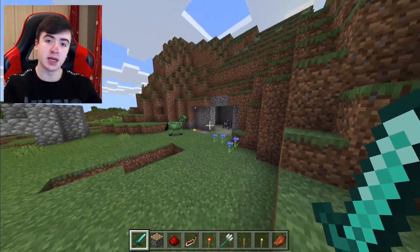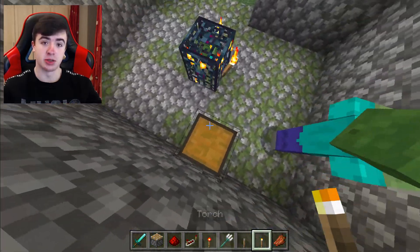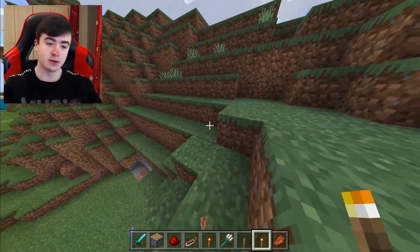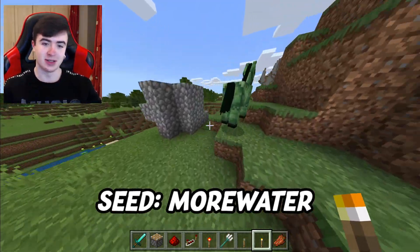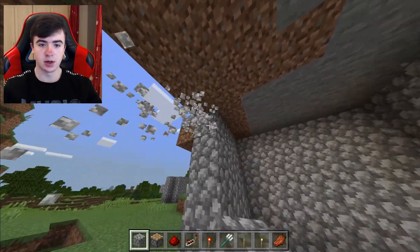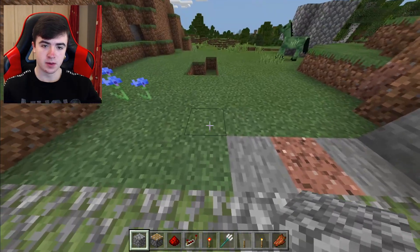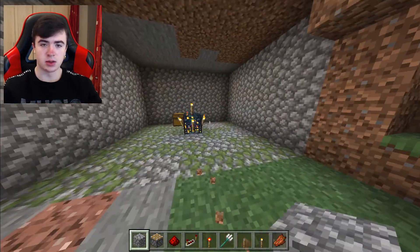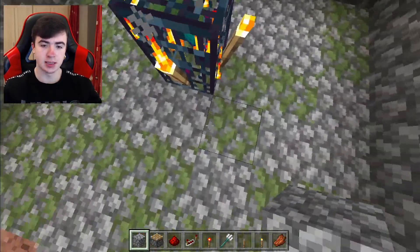The type of XP farm we're going to be making in this video requires a monster spawner. This is a very good seed if you want a monster spawner right off spawn — I'm going to put it up on the screen. Something you'll want to do is extend all of these walls by five. They have to be five blocks away from the monster spawner in all directions except the top, because the top doesn't really matter. The sides and the bottom matter.